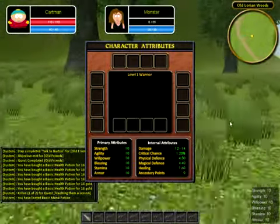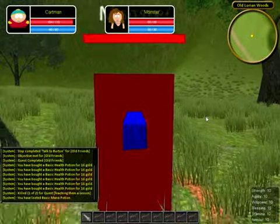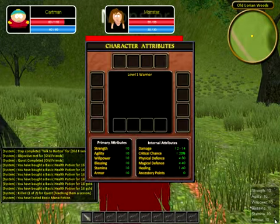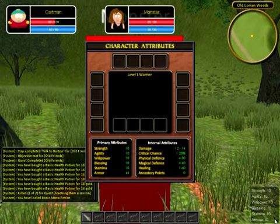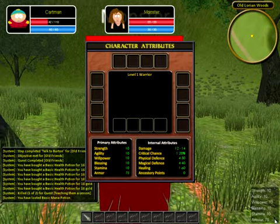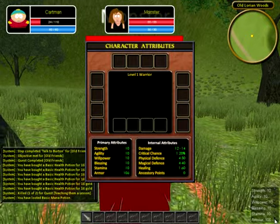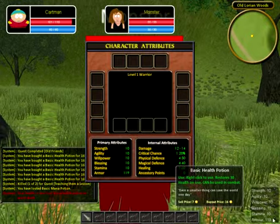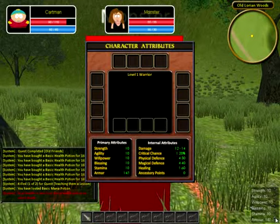I'm going to go to an enemy and attack them to show you how armor works. I'll bring up the character screen and increase the armor a lot — you can see the damage does decrease as you increase the armor. My health is going down, but as you can see the chat window confirms the function and he can't even attack me.